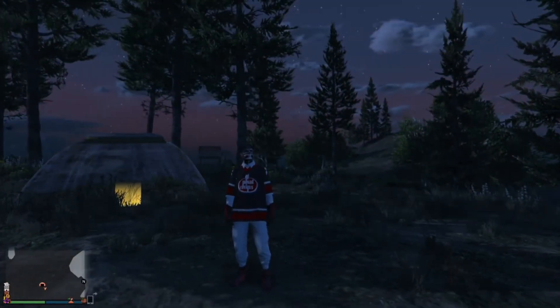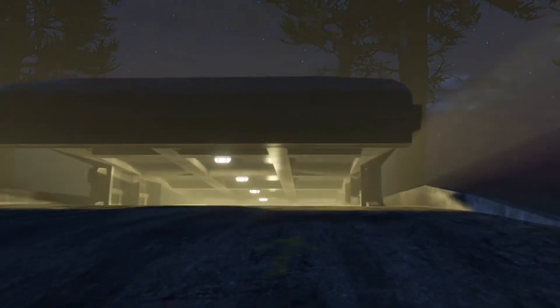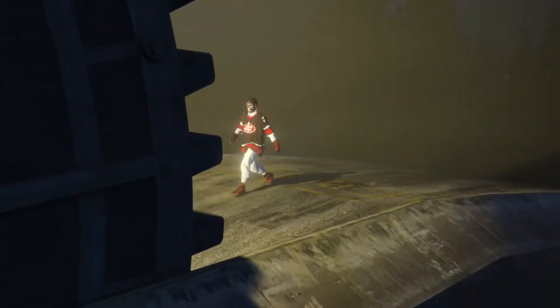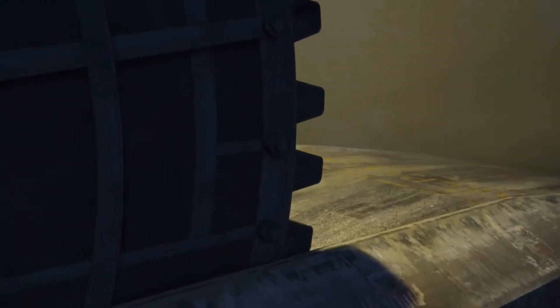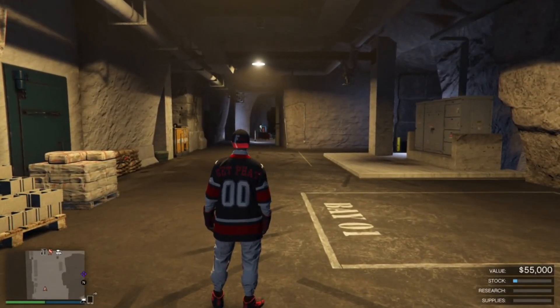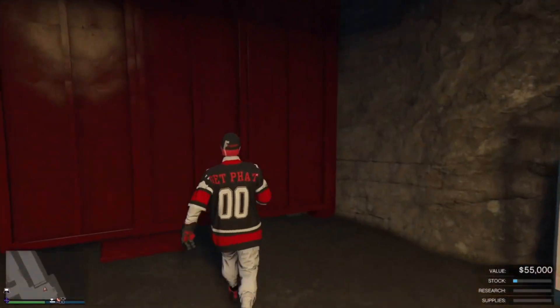The first thing you want to do is come over to your bunker and go into it. Once you get into your bunker, all you want to do is exit straight away — you don't want to spend any time in it, just get out immediately.